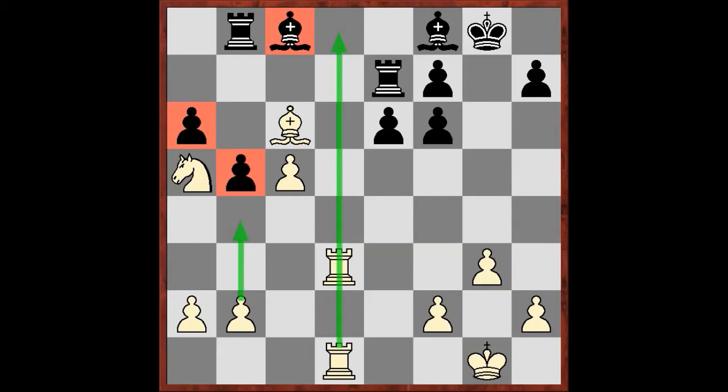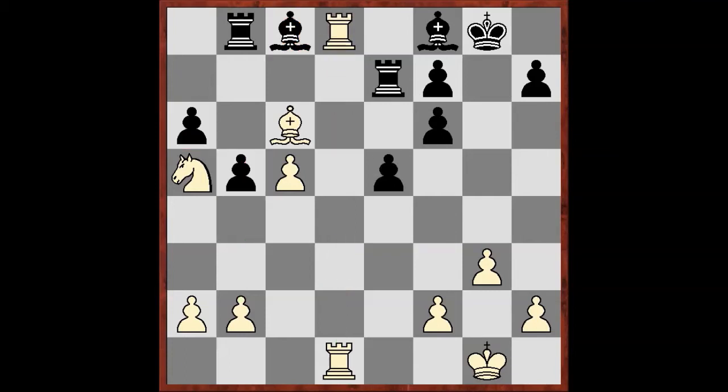Even connecting the bishop into the game doesn't help. For example, after e5, d8, bishop g4 — tactical — takes, takes, and now b4. Despite equal material, Black is almost losing.